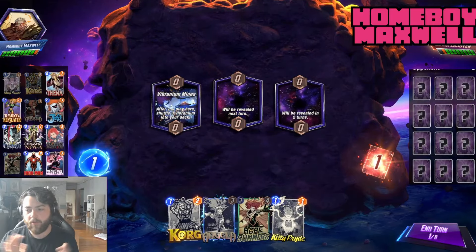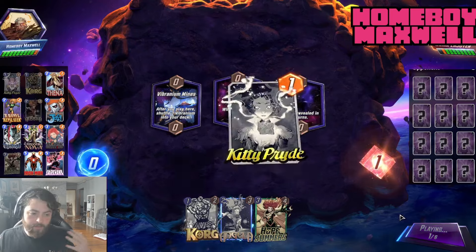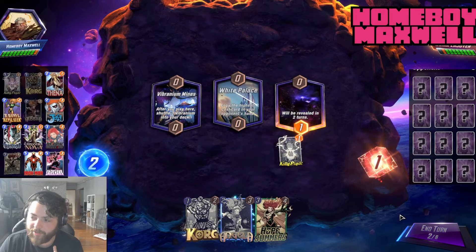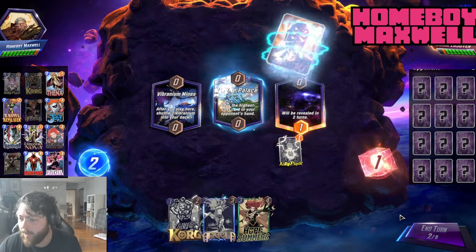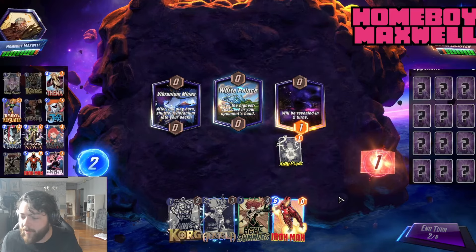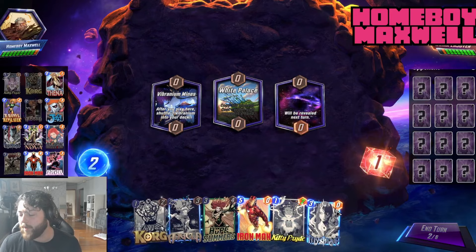Hello everybody and welcome back to another Marvel Snap video. Today I have the deck that got me Cassandra Nova's Ultimate Variant and beat Deadpool's Diner. I think this deck is super good for a lot of reasons — I genuinely think at least one of the cards in this deck is going to get nerfed. I'd be really surprised if in a month every card in here has the same text box.